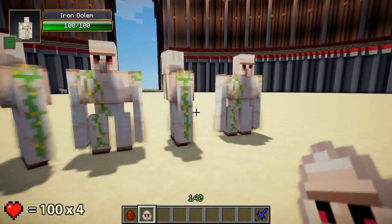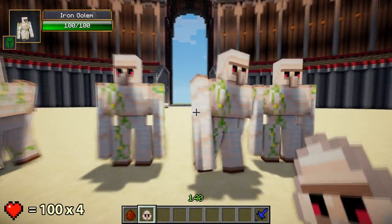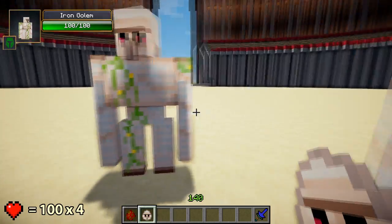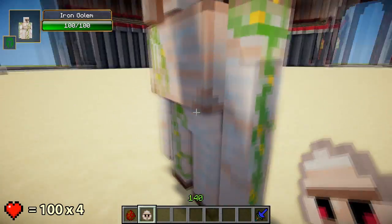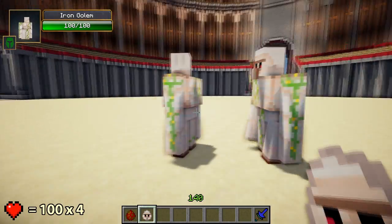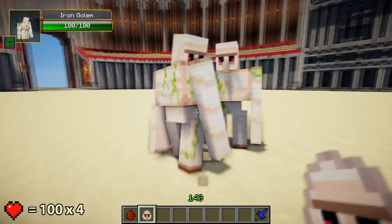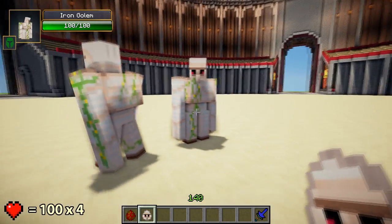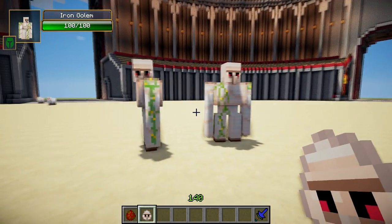The sunboss will be going up against these four iron golems from vanilla Minecraft. They just flick their enemies up into the air with their massive arms, so they've got to get in close to the sunboss to fling him up and do damage. That's going to be their main attack method — if they can get close enough with all the spammy arrows from the sunboss. This should be quite interesting.